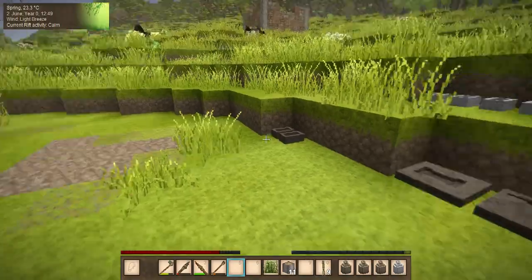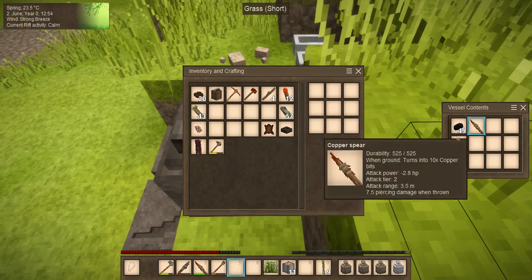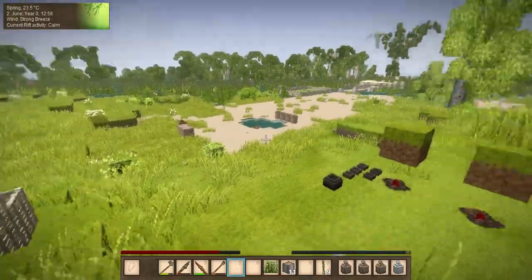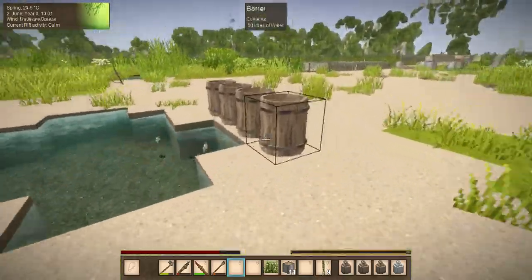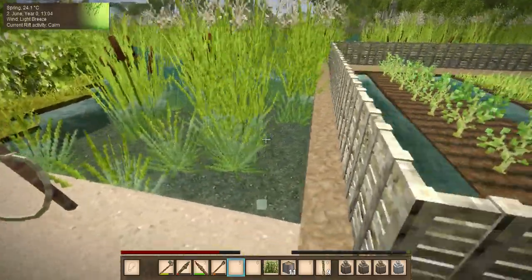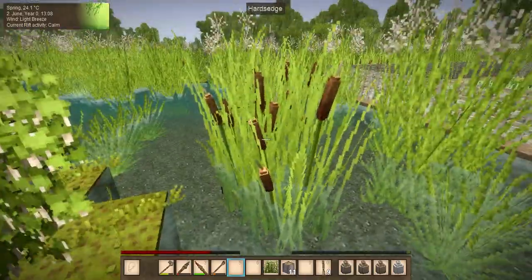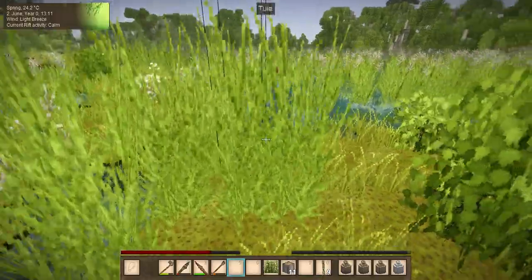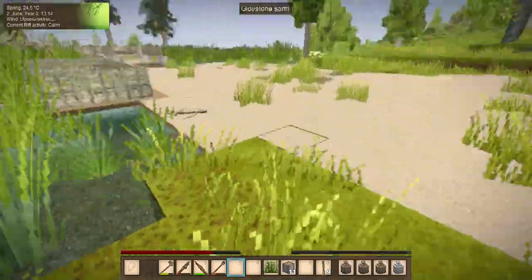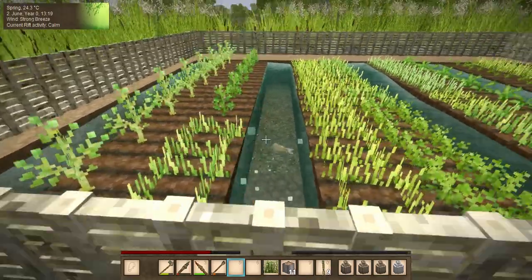We have quite a number of advancements made today. That's our charcoal, our sheep, we have terra preta now which I'm going to start using. We have tannin now — we just need limestone. I'm going to start digging this back because there's peat here so I can break that out, dig this all the way back, clear out the turf and the sedge and things like that. Our farm is coming along nicely.